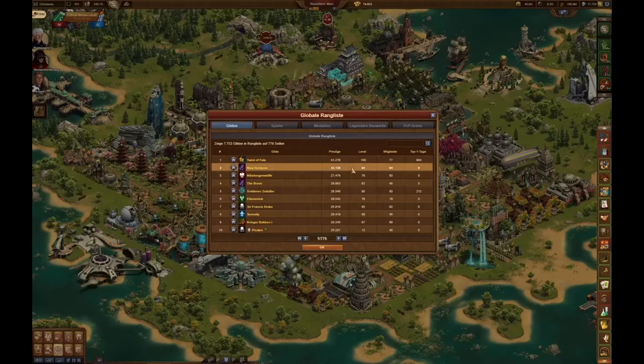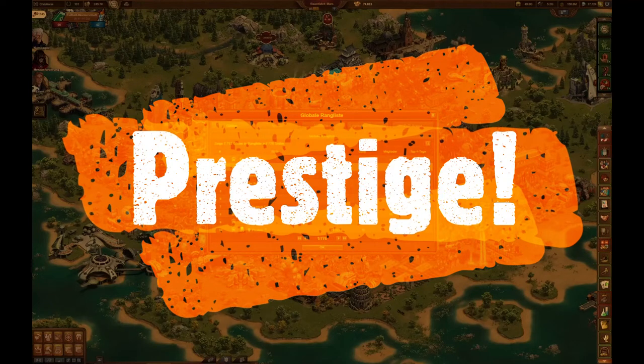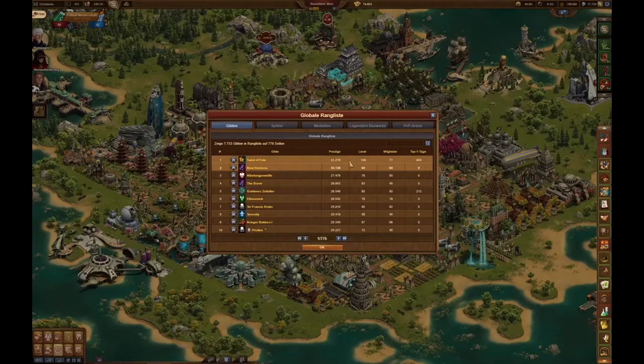As you see, we are currently the second best ranked guild and we have a value of 33,138 prestige points. It is prestige points you need to be highly ranked. And where do you get it from? The guild ranking is summed up by three numbers.